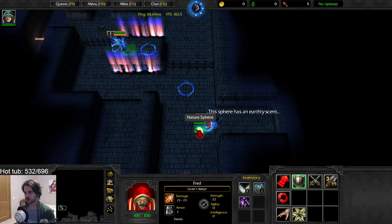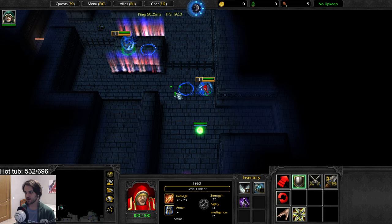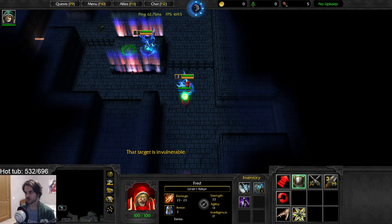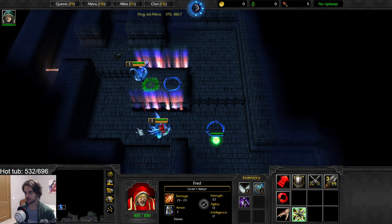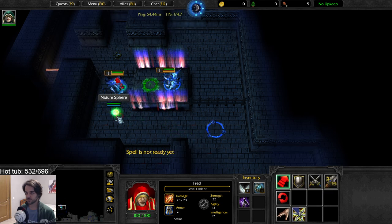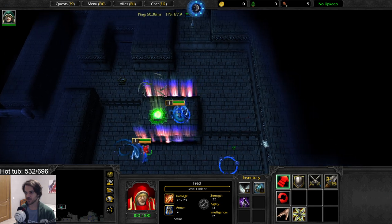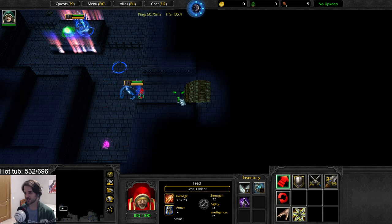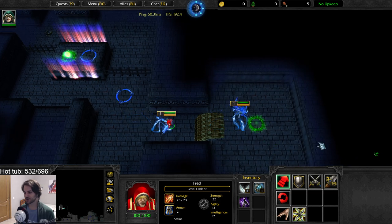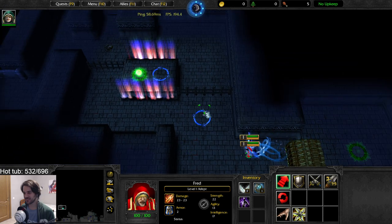'The spear has an earthly scent.' Put it here, put it here! I'm dragging it — I know what you need to do, put it on the left side. I grabbed something by accident. There you go, nice! This doesn't work — you just woke those up. We need to bring that sphere here.